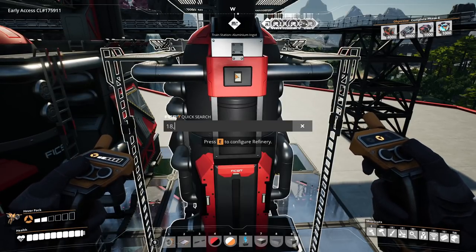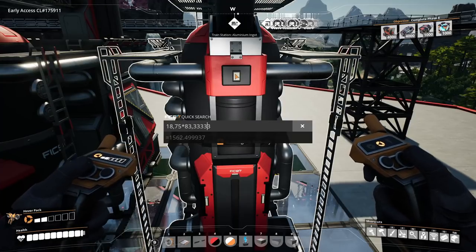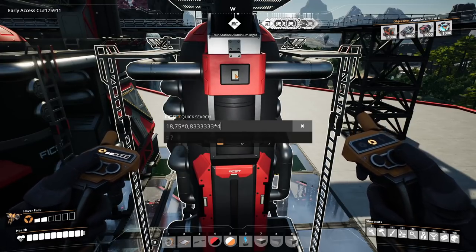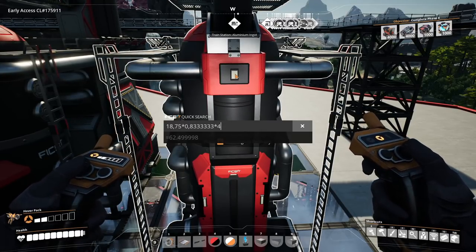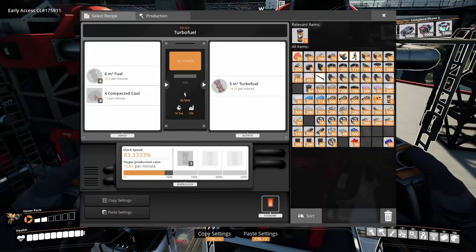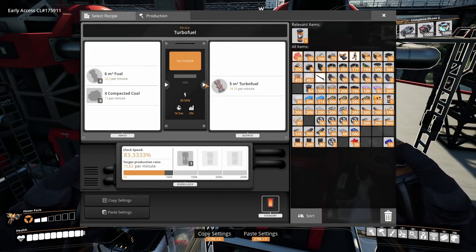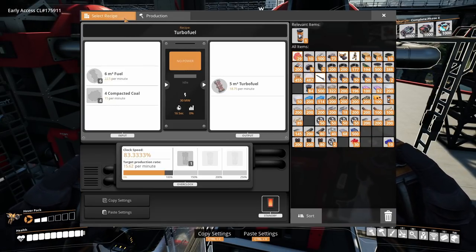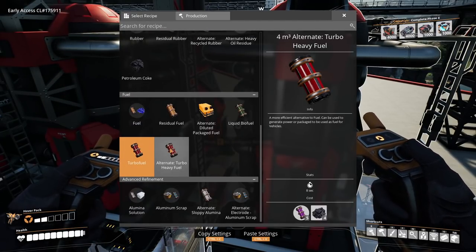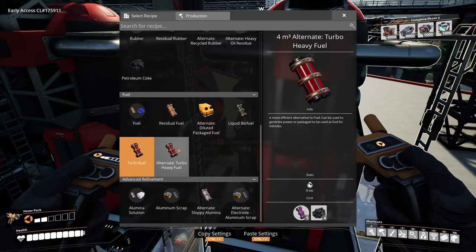The turbo fuel refinery is scaled to 83.33%, which gives us 62.5 turbo fuel per minute — that's how much turbo fuel we're making. I'm using compacted coal plus fuel as the inputs. There's also an alternative: the heavy turbo fuel recipe using heavy oil, which needs less compacted coal but requires a lot more oil.